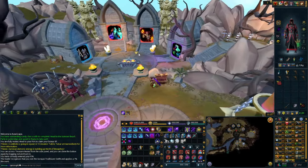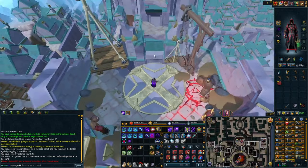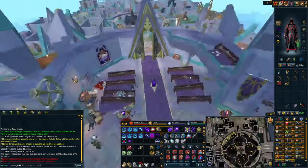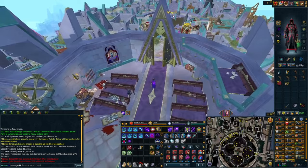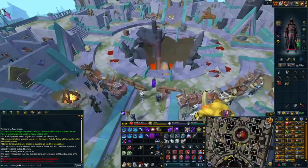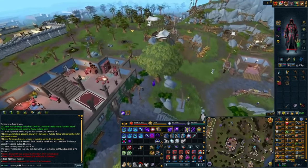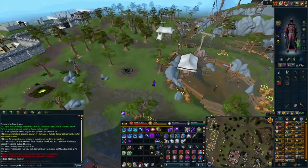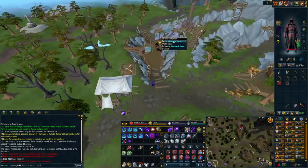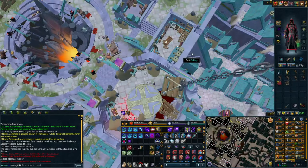To get to the Undercity there are a few ways. If you have War's Retreat unlocked and have defeated Zamorak, you can use the portal at War's Retreat. Another way is using the Pontifex Shadow Ring, which you receive after finishing the City of Senntisten quest — once in Senntisten, run north to the pulley that takes you down to the Zamorakian Undercity. If neither of those apply, you can teleport to the Varrock Lodestone and run east then northeast to the Ancient Door, or teleport to the Archaeology Guild and run north to the Ancient Door — clicking it will pop you right to the pulley for the Zamorakian Undercity.